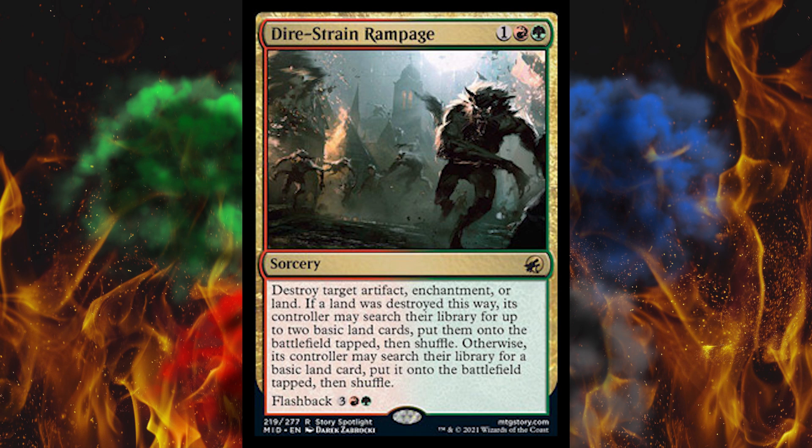Next, Dire Strain Rampage — because we needed another giant werewolf boost card. It's one green, one red, one generic sorcery, rare. Destroy target artifact, enchantment, or land. If a land was destroyed this way, its controller may search the library for up to two basic land cards and put them onto the battlefield tapped, then shuffle. Otherwise, the controller may search for one basic land card. So if you target your own land, you can go get two. If you target their land, they just get to replace it.